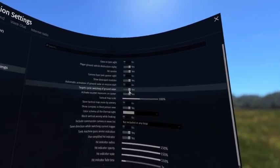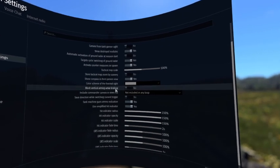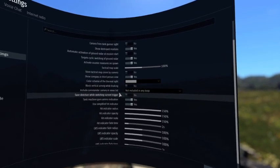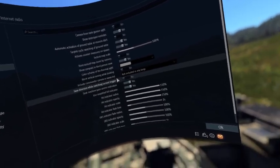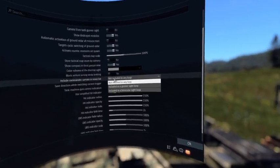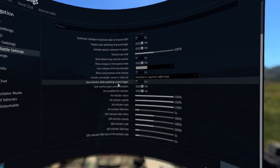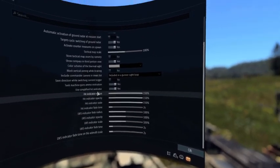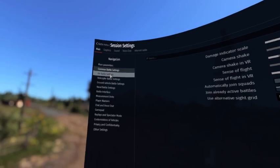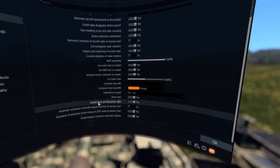Looking through the settings - camera from tank gunner site, target cyclic switching, ground radar, countermeasures on spawn. I'd actually like an option in VR mode where shifting just switches between the commander site and gunner site without switching to third person.